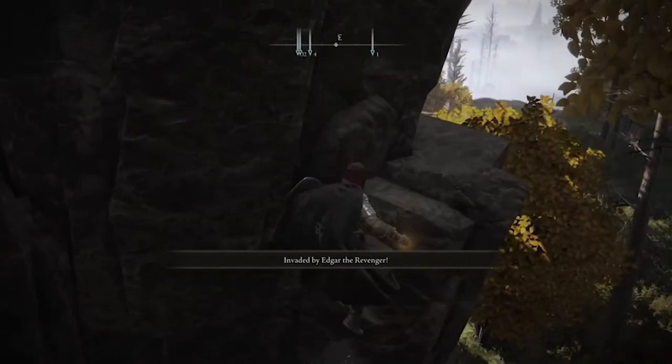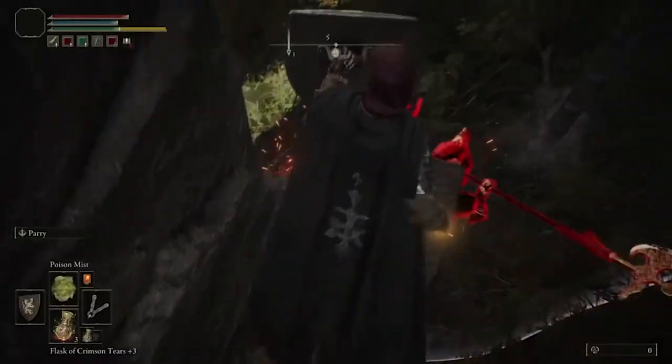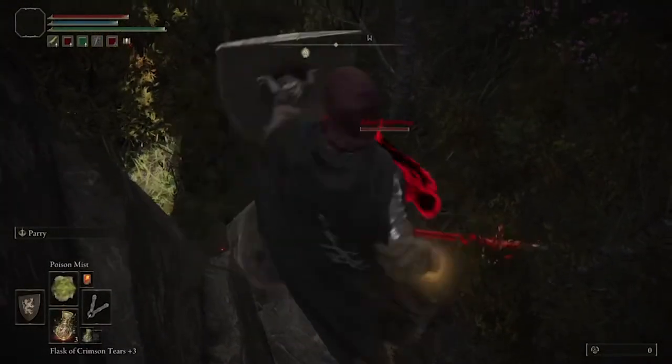All you need to do is jump up the three little stair steps and then jump over to this rock here. You are far enough off the ground where the majority of Edgar's hits are going to miss you.